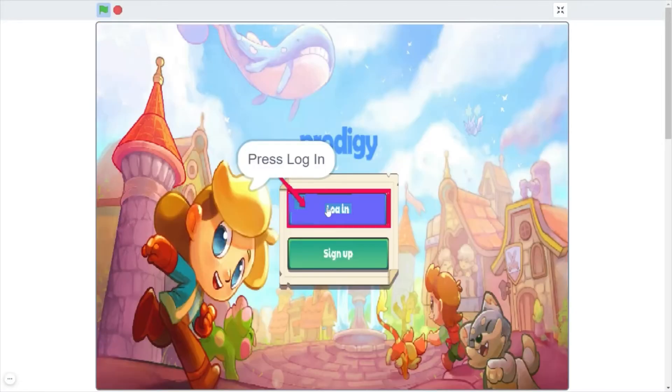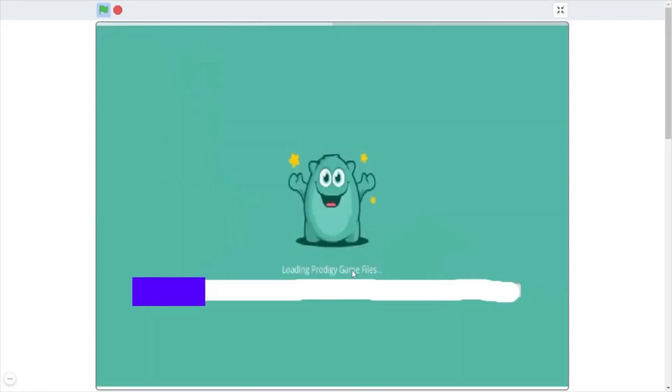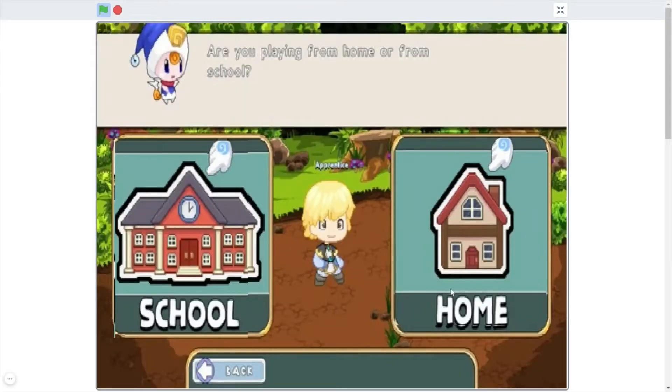Let's make it bigger first. This is really cool because it includes you signing in. I can't go to my world — I don't remember. That is cool.